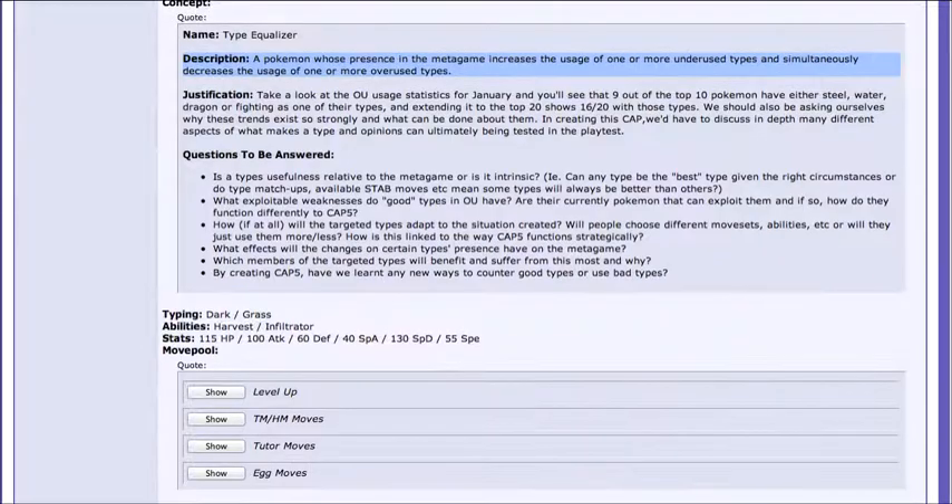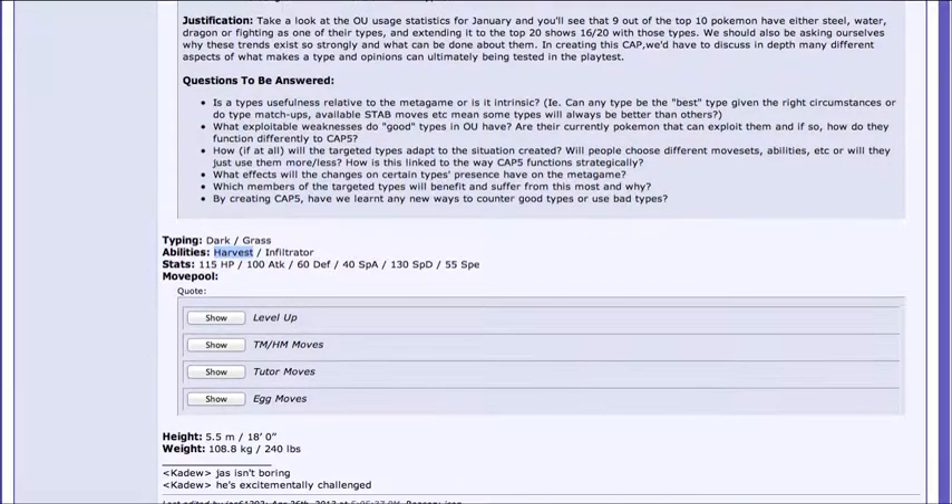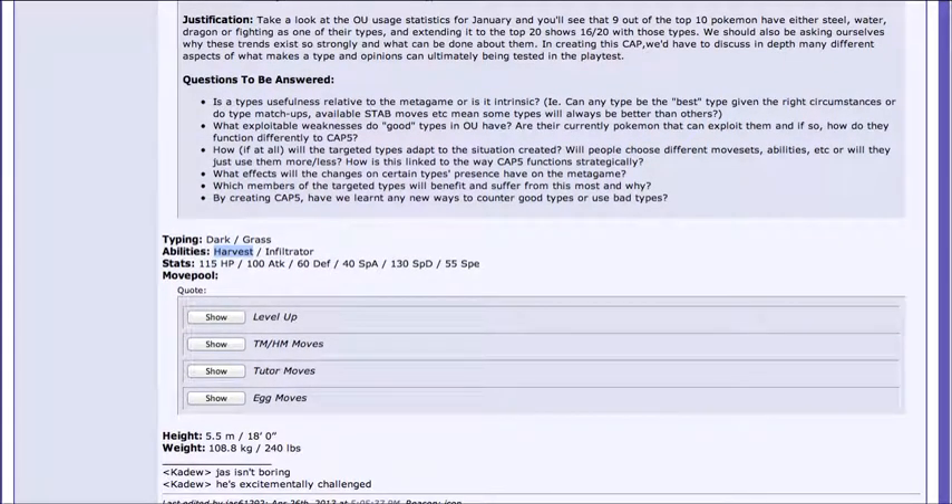So let's take a look at this thing. As you can see, it's a Dark/Grass type, which is interesting typing. It has the ability Harvest, which in Sun lets you reuse your berry multiple times. My specific set has a Citrus Berry, so I can heal myself multiple times in battle. Looking at its stats, it has quite a bit of HP, pretty decent attack, not so great defenses, terrible special attack, but it has decent enough physical attack, really high special defense which is really important, and unfortunately it's pretty slow.